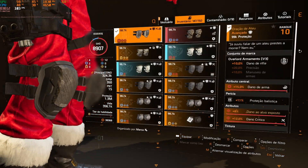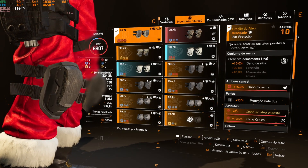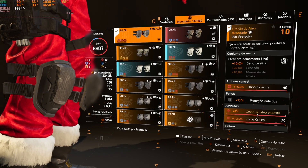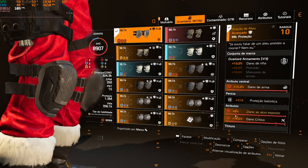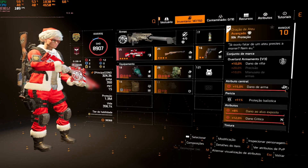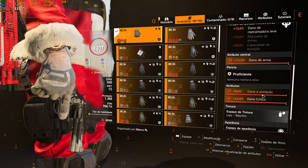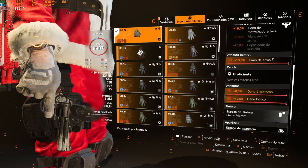Não pode faltar de jeito nenhum a Oração de Ateu: 10% de dano de rifle, tá full vermelhinho com dano crítico, dano alvo exposto e dano de arma. Também utiliza a Luva do Contratante, por conta do dano à proteção, tá com dano crítico e dano de arma.